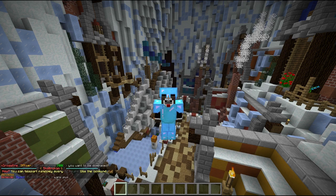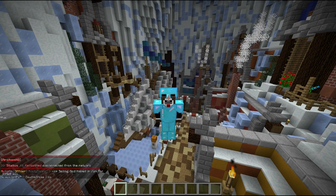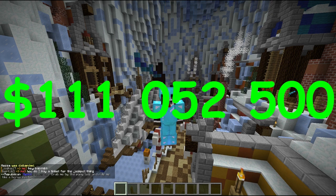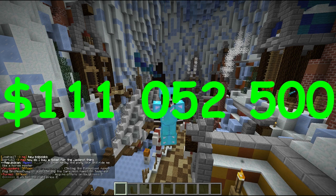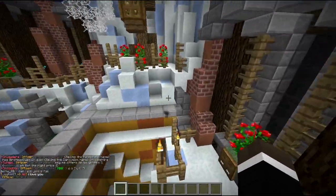Ladies and gentlemen, the calculations are in. Based on seven iron golem spawners, 13 creepers, 480 cow spawners, five dozen props, four three-stacks of god apples, 14 bedrock, and 75 million worth of miscellaneous items — the total value for the Bad Rep base here on Factions Gold at pvp.thearchon.net is 111 million, 52 thousand, 500 dollars!